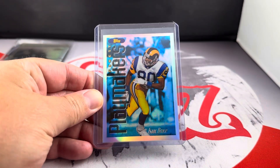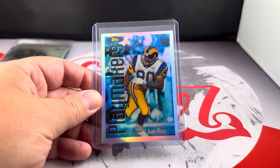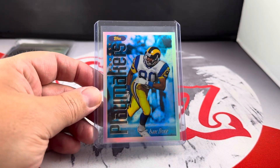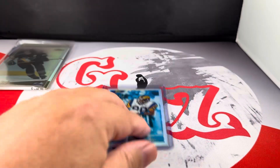'96 Playmakers — this is the Silver Refractor, the Uncommon, if you will, of Isaac Bruce. I think I picked it up for like a buck or so. Anytime you get a refractor, especially an Uncommon, I want to go and pick it up. It's in really good shape. Just took the peel off — card's super clean, a little off-centered, so maybe an 8 or a 9 based on that.